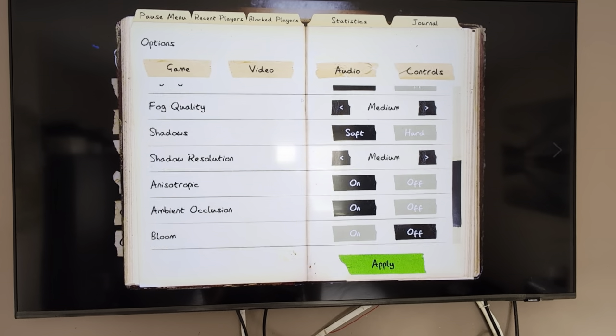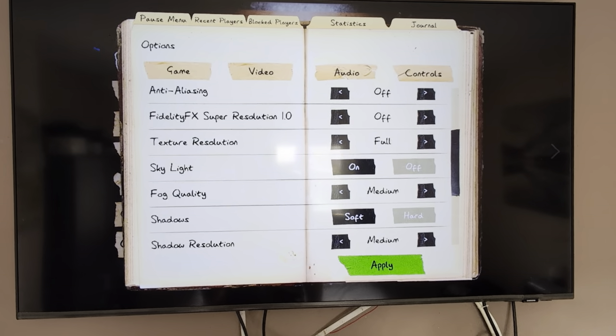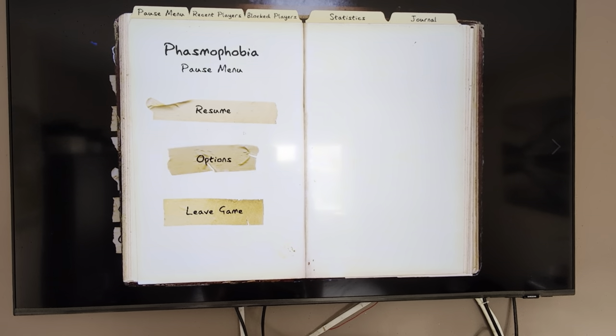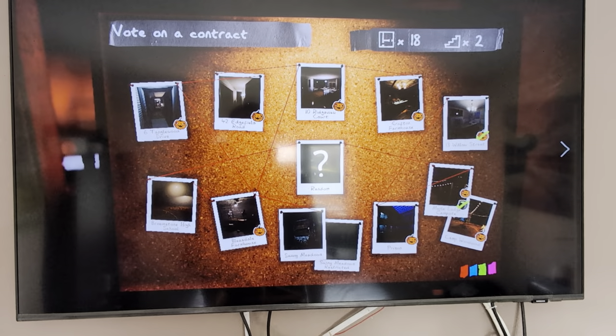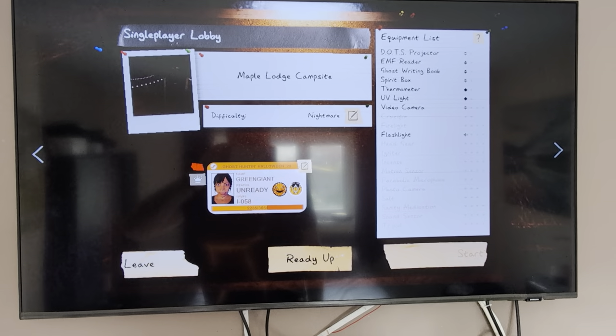I think these are all the default settings, I'm not touching any of it. Let's do single player, let's go to Maple Lodge, the new map.